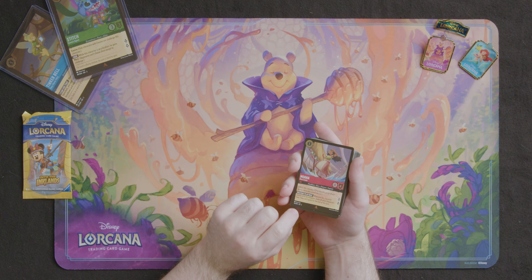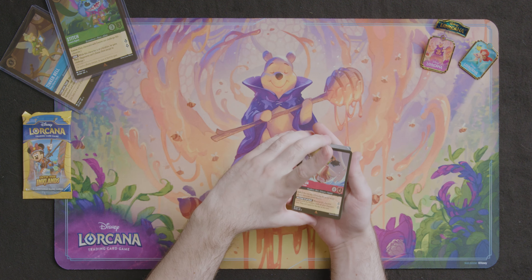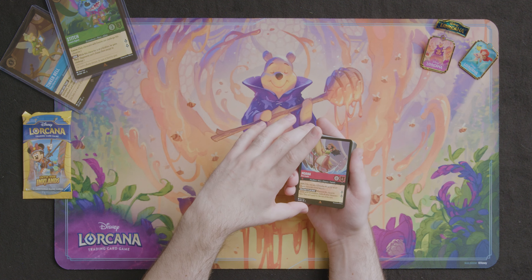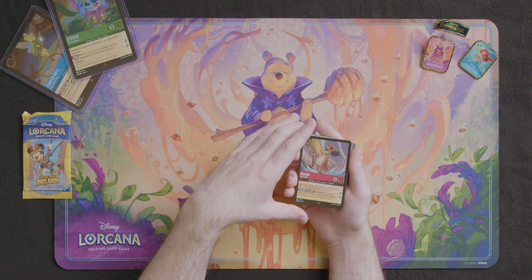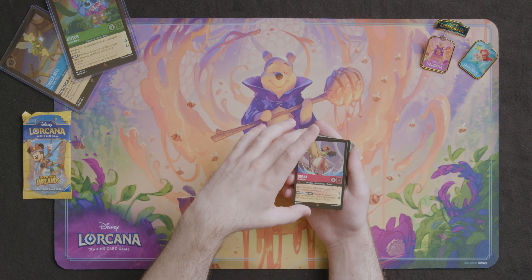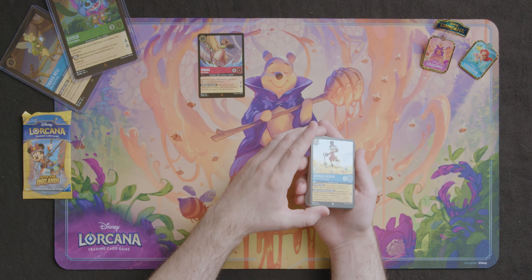First up is going to be our two foils. The first one is the Moana we saw on the front of the box — a Ruby Moana, Voyager and Leader. She's a Floodborne, four and four, five cost inkable, shift three. Her ability is Welcome to My Boat: whenever this character quests while at a location, ready all characters here — they can't quest for the rest of their turn. So a pretty good card to have characters at locations and keep them safe. Right off the bat, a character that works with a location.